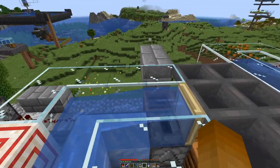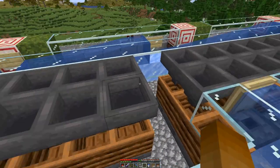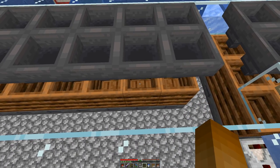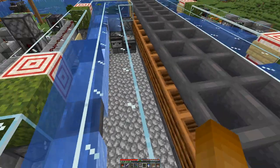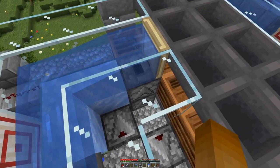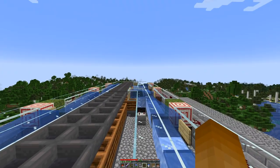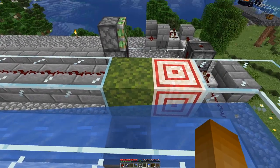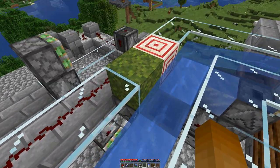The first part and a bit more is done here on this hopper line in the middle. There we will have all the compostable items that are then funneled through into the composter, and the bone meal sucked out over there and over here into this system. Then it's spat out into this water stream that goes all the way down and wraps around here. On each side we have four of these hoppers.